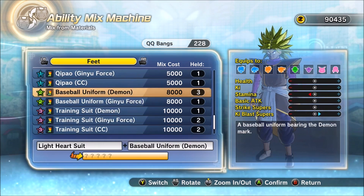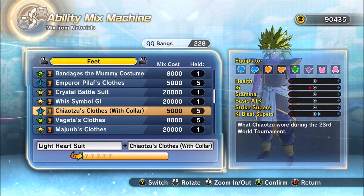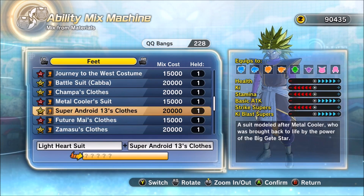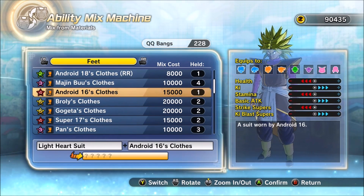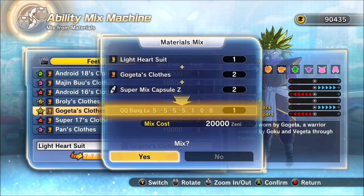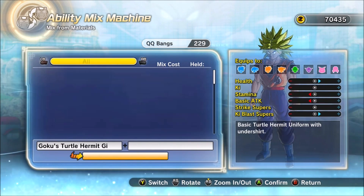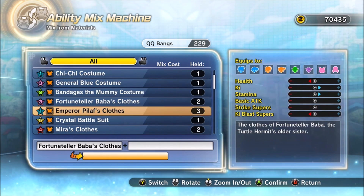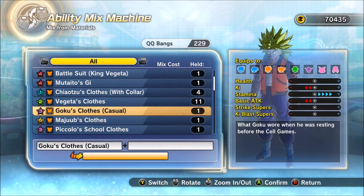What you're going to want to do is find your five-star item. I usually use the feet slot because it's easy to find, and I buy multiples. You can use Ogita's clothes — that can work too. Under here you'll find the Super Mix Capsule Z, which is another five-star QQ Bang. You're not going to get a six-star 100% every time, that's why you want to stack up a lot of Zeny. You'll probably get it every other time.